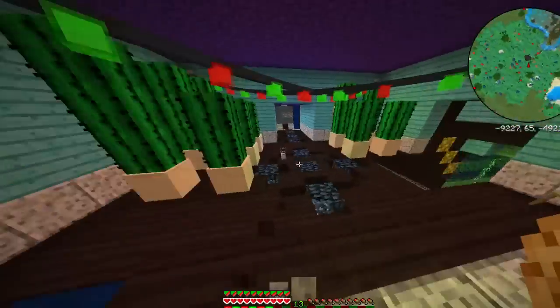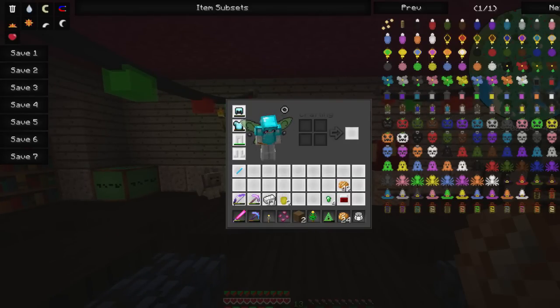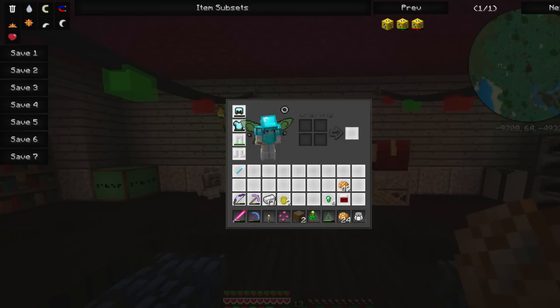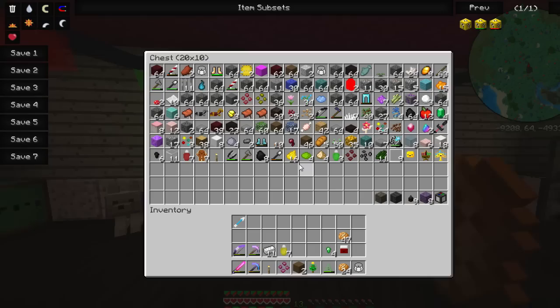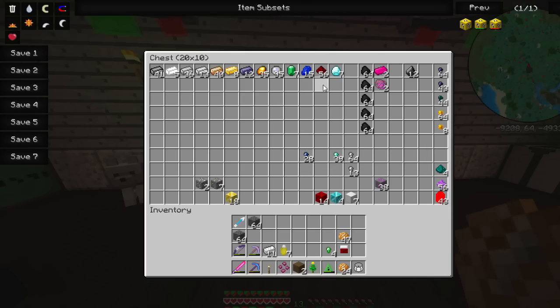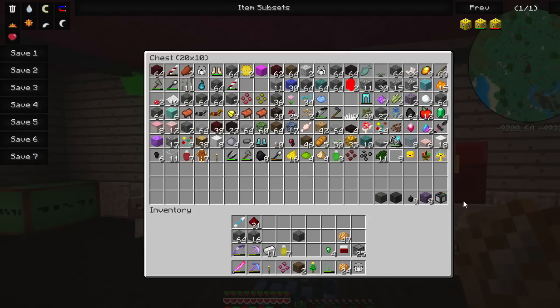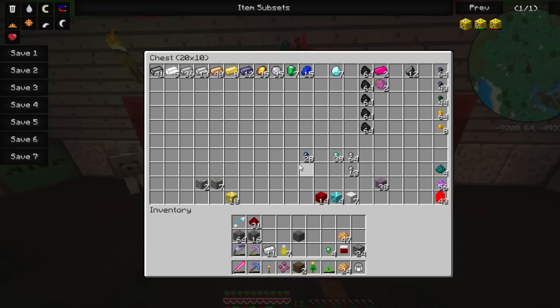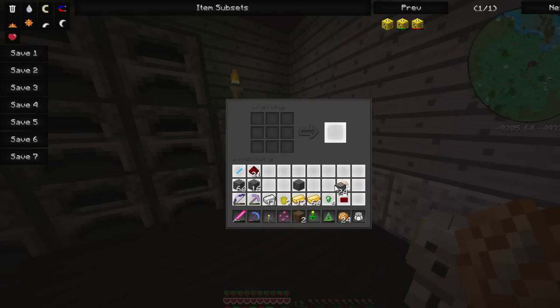I'm not really sure how to make lucky blocks so let me check. I'm going to open up 24 of them since today is the 24th of December. To make them you need a dropper - cobblestone and redstone - that's easy. I think I have a bunch of redstone. I made 25, perfect, though I only need one less than that. Now let's grab some gold to craft the lucky blocks themselves.